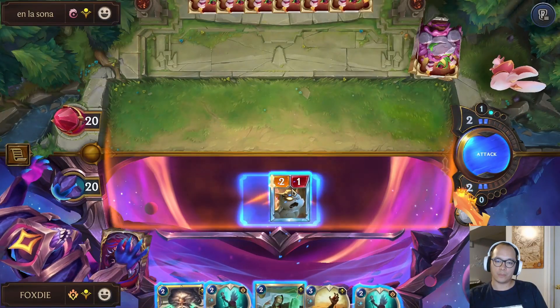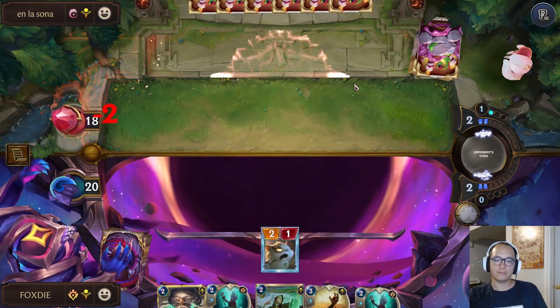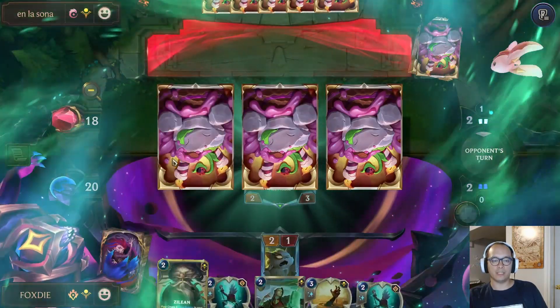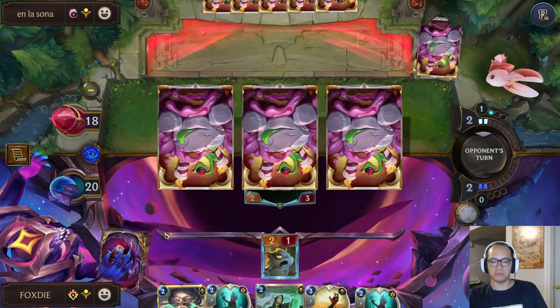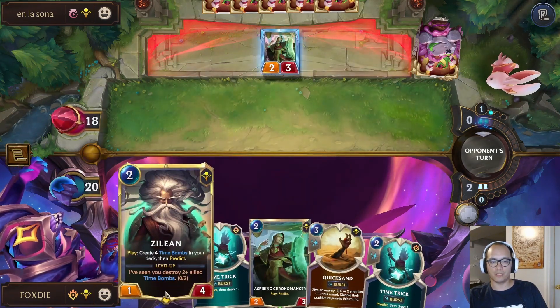I don't remember — is there a two-drop they play? I'll just take my free two damage. I don't think playing Zillion there would have done anything really, it would just have got me blocked. It's not worth pushing to one.